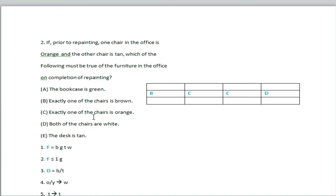Question 2: If prior to repainting one chair in the office is orange and the other chair is tan, which of the following must be true of the furniture in the office on completion of repainting? This is the same type of question.